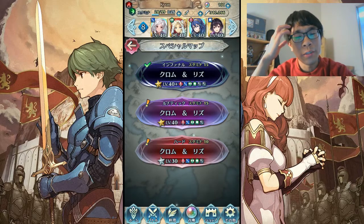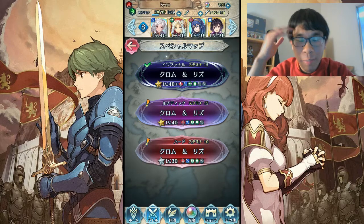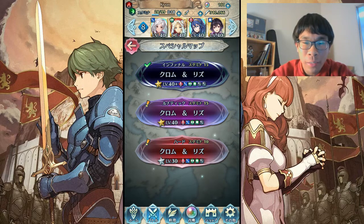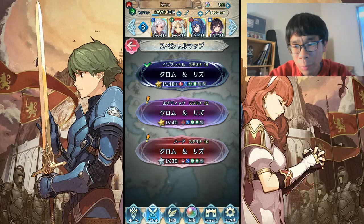If you guys check the news, we got that spring banner coming. My prediction was it was gonna be school uniforms because this season right now is graduation season and the new year for Japan. But we'll just be getting new spring units again. I don't know who it's gonna be, but my guess is Felicia on the right silhouette. I have no idea for the left one. We'll be seeing the answer to those tomorrow, probably in the trailer.